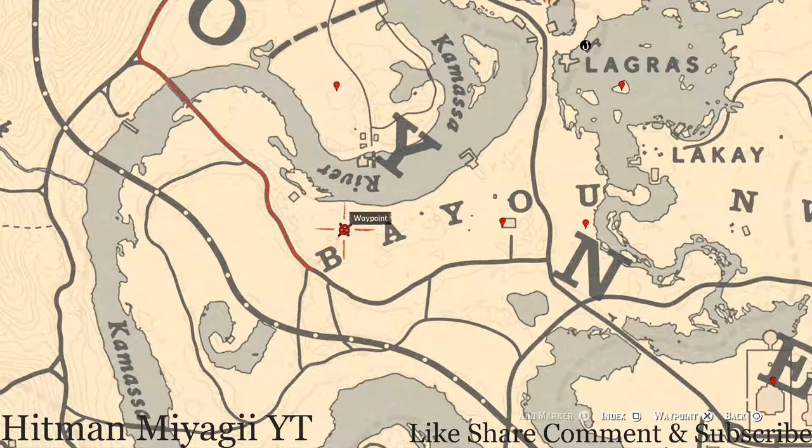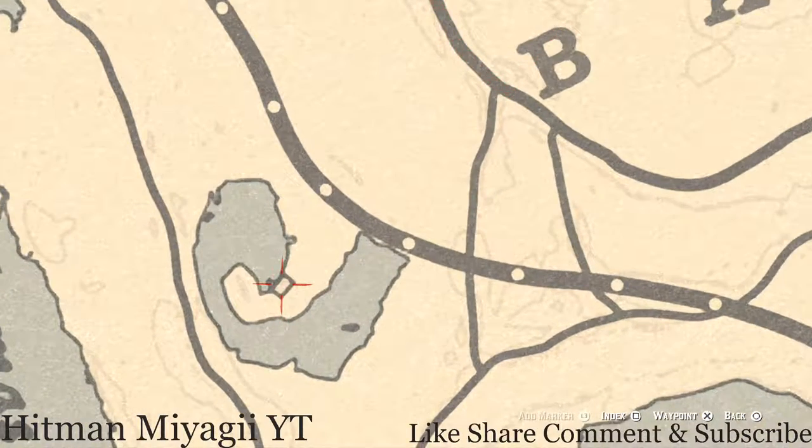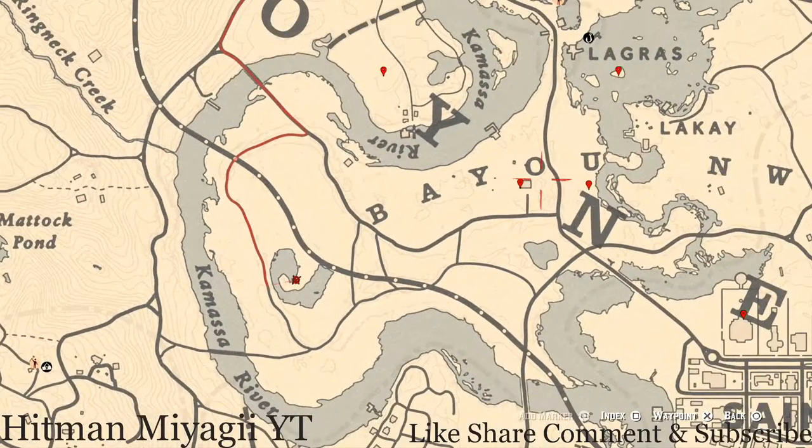There's a bird egg in the tree here — shoot it down with a Varmint Rifle or bow using the small game arrow. Inside this shack there is a King of Swords tarot card. This tarot card is inside the shack on the table to the right — on the table with all the candles and stuff.